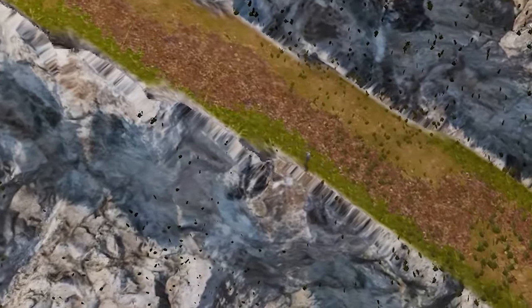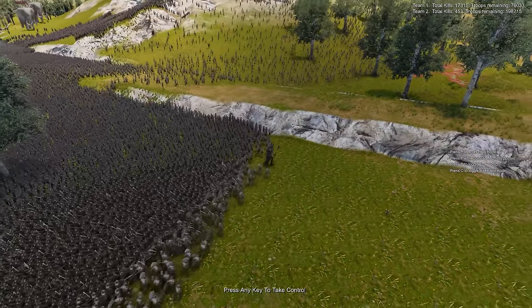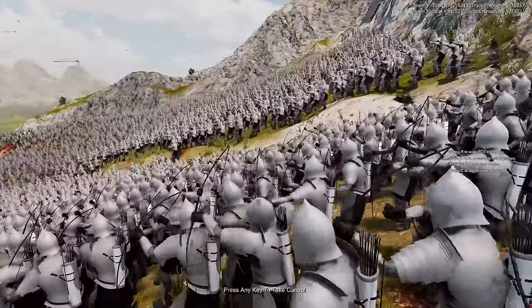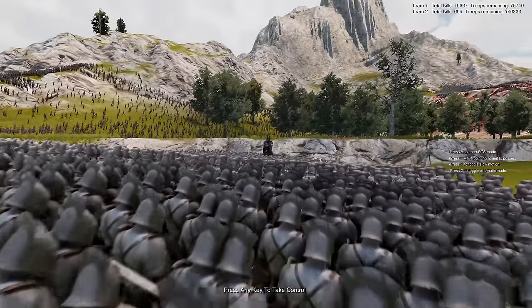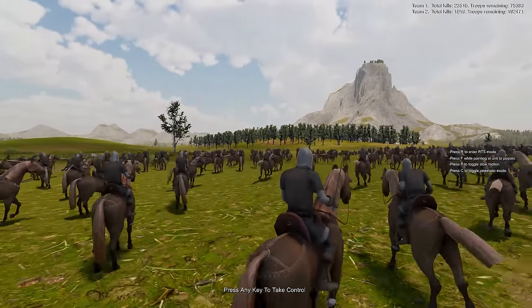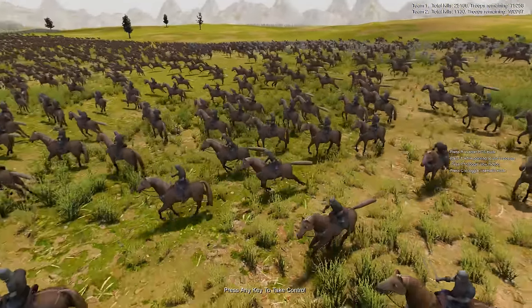Oh, there's Gandalf! Look at him go — he's just running down the cliffside! He's like, I'm late! Kills stacking up for the good guys — we've hit 600 and we've almost killed 20,000. The Rohan are just very unorganized and don't know what they're doing. 24,000 killed for 1,000 human souls.